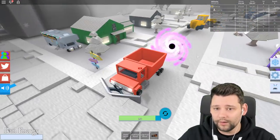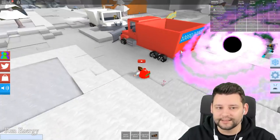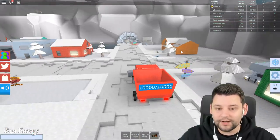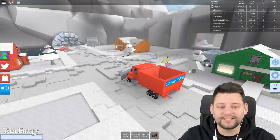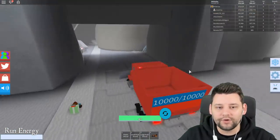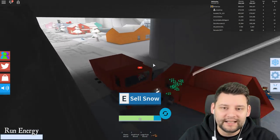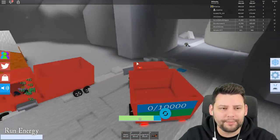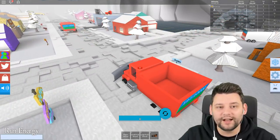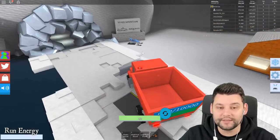Holy moly, why is there a black hole there like that? Can I jump into it? Not really, but that's kind of weird. Also, I got a YouTube rank, which is kind of cool. So I'm going to go sell this snow now when the truck decides it wants to move. There we go. So there's a few things I can do - I'm trying to save up for the snowmobile, and I want to go check out that new section on the map where you get ice and stuff.